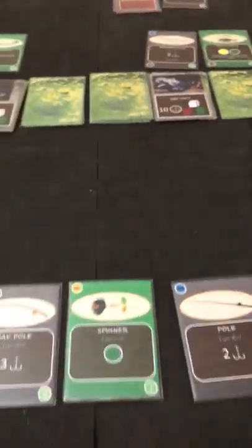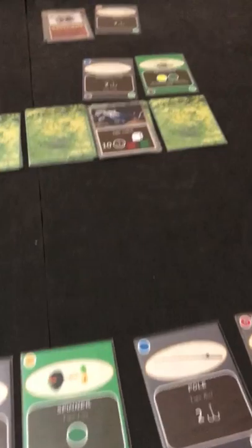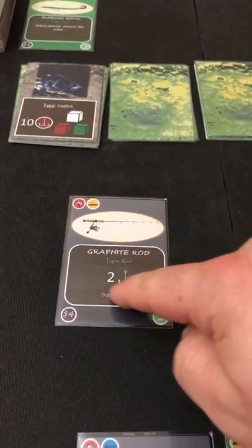No cards to scan, so moving to the cast phase. I know there's a two-point fish somewhere I'd rather skip and there's a green fish I'd like to go after. I have the graphite rod to draw two cards. I get a jig and a tackle box — some good combos are forming. Playing the tackle box: drawing three cards gets me a popper and two poles.